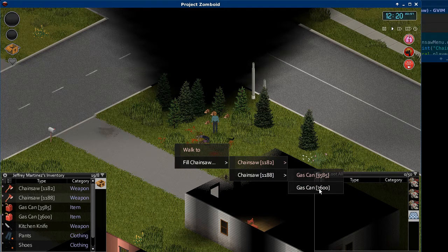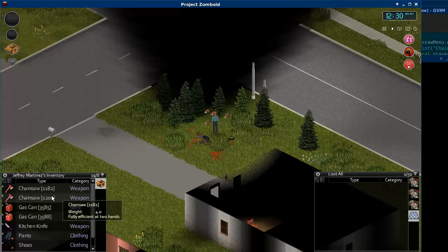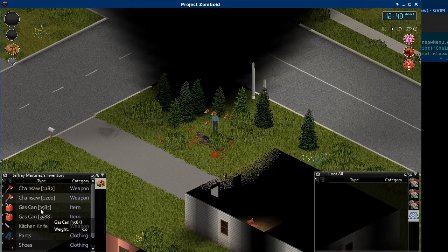So I'm going to fill the 1188 chainsaw with the 3600 gas can. And now my 1188 chainsaw is full and the 3600 gas can has less gas in it. This number is the number of seconds worth of use that you have based on the gas that's in the chainsaw, and the number of seconds you could use a chainsaw for based on the amount of gas that's in the gas can.